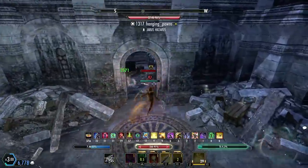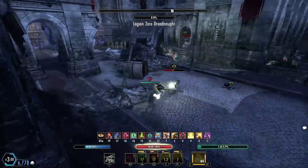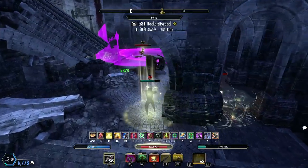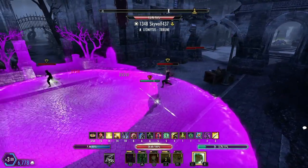Most importantly this patch, I think, is speed. This is the fastest templar you've ever seen — we're like the Flash with this build. Nobody can really keep up, and we can kite and line-of-sight spread people out. It's honestly just the best thing to have in this burst meta because you can spread people out and then tear their health with a crescent sweep right into jabs.